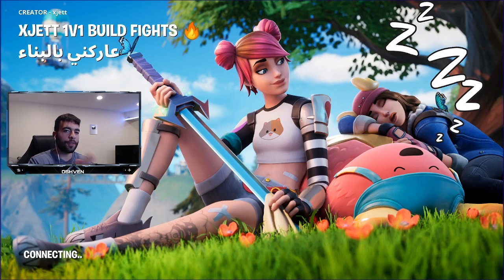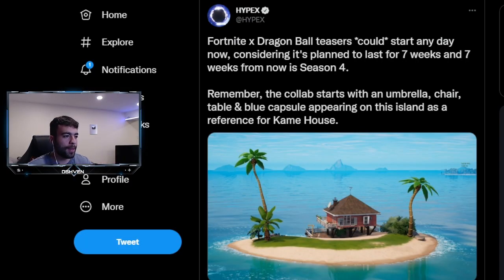Let's go ahead and talk about the free skin and free rewards here in Fortnite Battle Royale. So right here from HypeX, we have the Fortnite x Dragon Ball Z teasers. They could be starting any day, considering that it's planned to last seven weeks. When this collab happens with Dragon Ball Z, it's going to be seven weeks of a bunch of challenges that we can go ahead and do here in Fortnite. Seven weeks from now is when Season 4 is starting, so under two months — this could be starting any day now, it could be tomorrow, it could be this weekend.